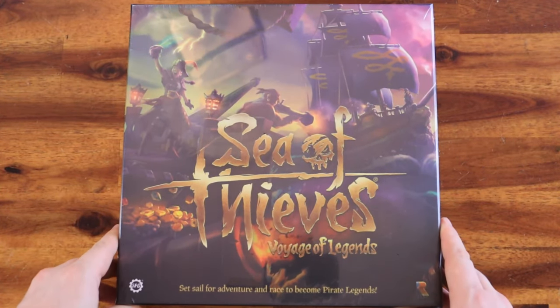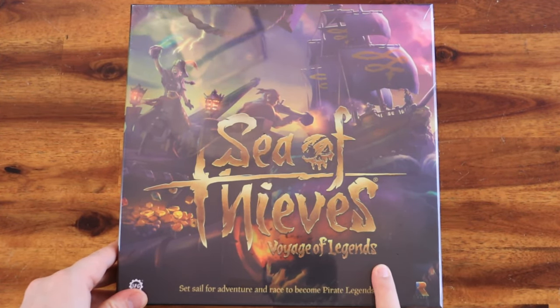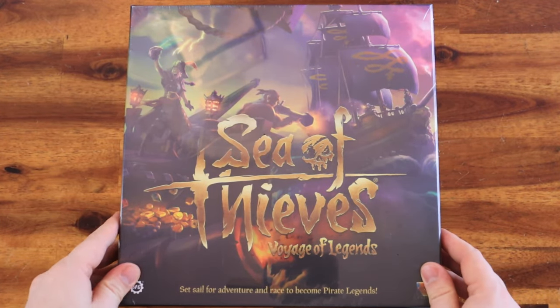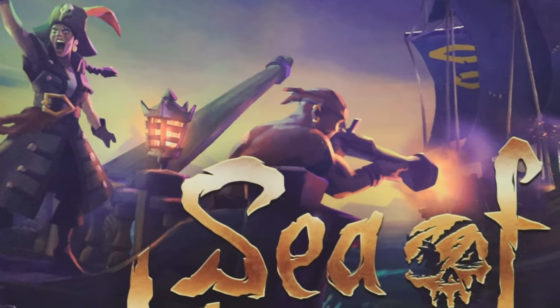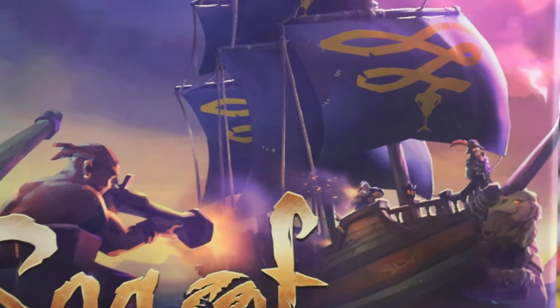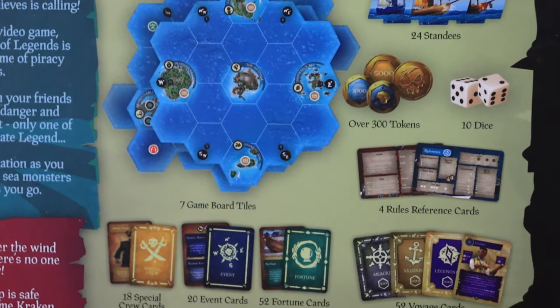And here it is — Sea of Thieves: Voyage of Legends. Let's start by removing the shrink wrap. On the front cover we have concept art of pirates attacking a ship, and in the back we get a summary of the game and the game components.